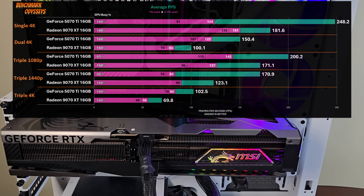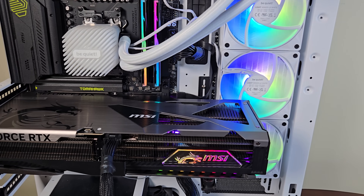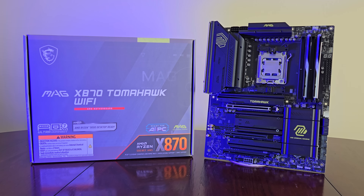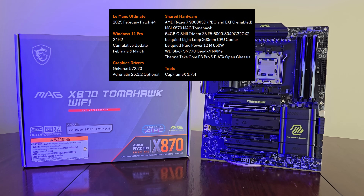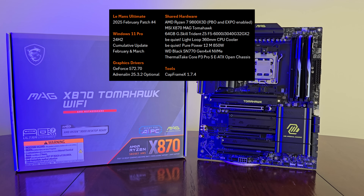To better understand this, we need to go resolution by resolution and bring in the other cards for comparison. All of today's testing will be with the 9800 X3D AMD Ryzen processor on an MSI MAG Tomahawk motherboard — this is the X870 chipset. I'll have the remainder of the system specs down in the description.